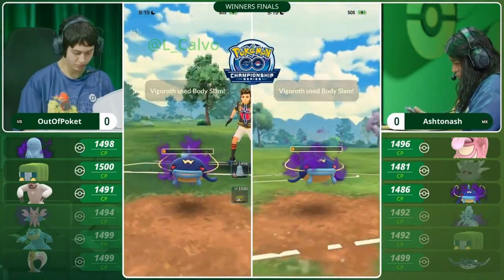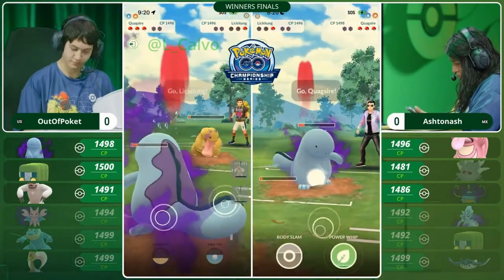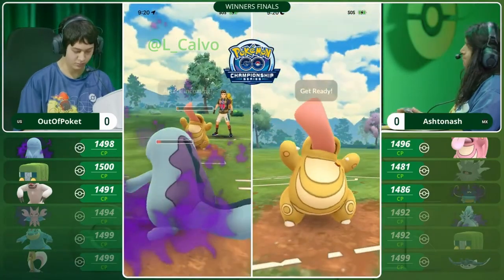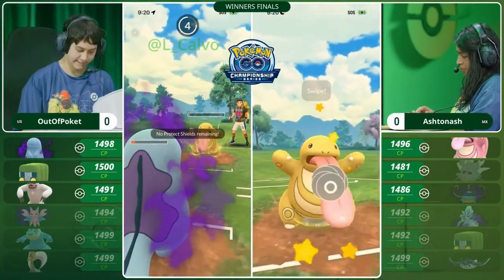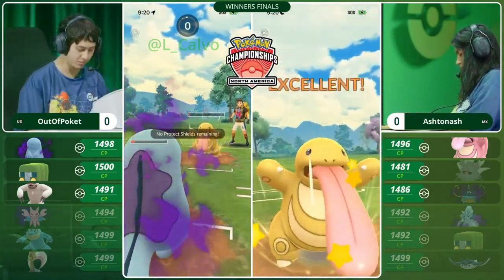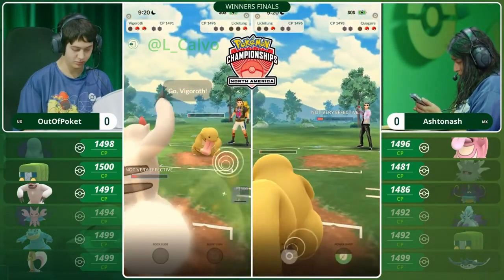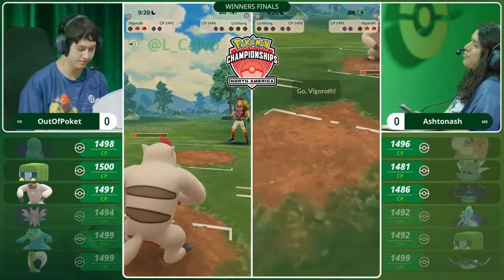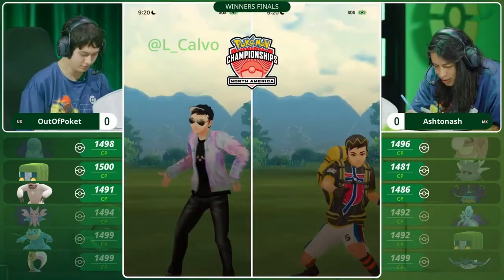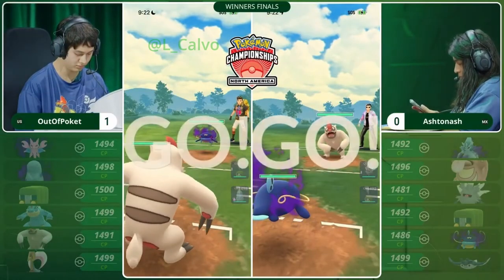Vigoroth's attack stack going to allow it to win this charge attack tie. The Whiscash is going down, and there we can see the Lickitung coming in. It is very low on health. Is it going to be able to get to two attacks? There it is — the Body Slam is going to knock out the Shadow Quagsire. Still, Vigoroth and that Chargerbug are very low on health. One counter is going to knock out Ashton Ash's remaining Pokemon.